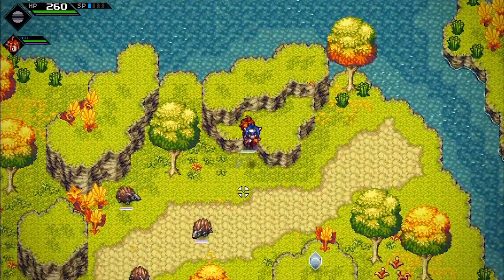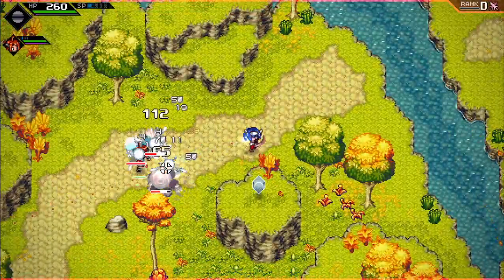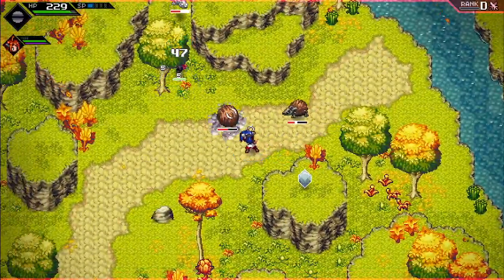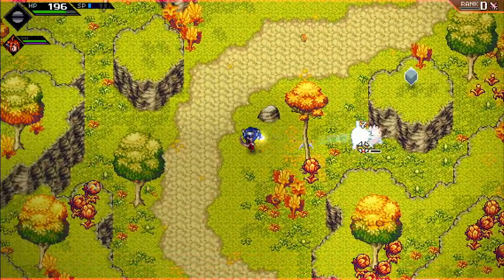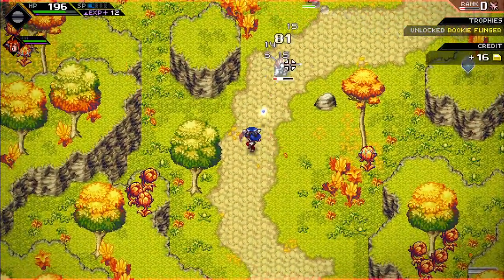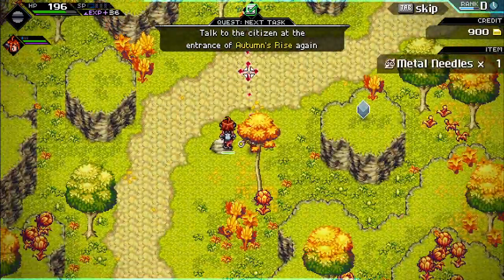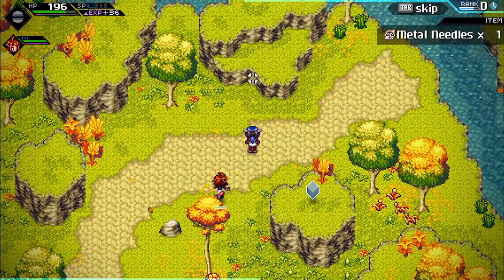Finding some interactable objects — enemies are respawning. Missed something. Did change the combat art — just wasn't paying attention to it taking effect.